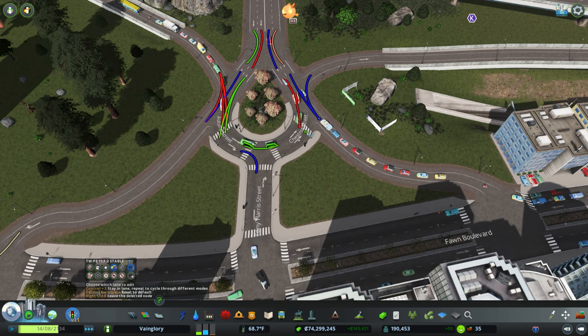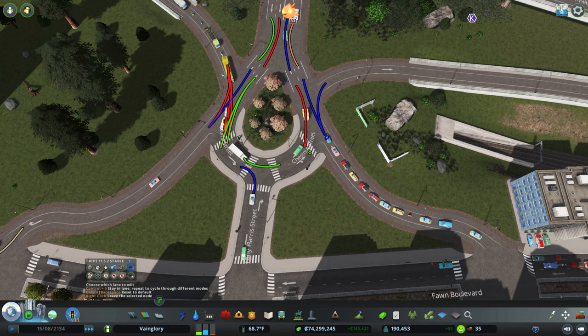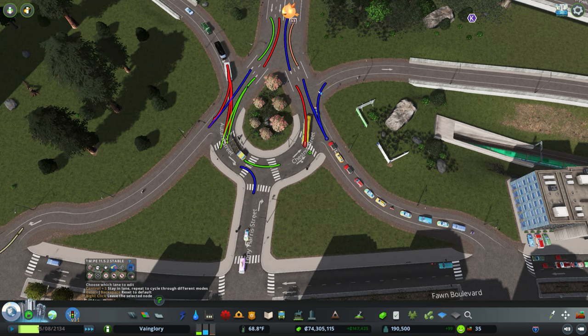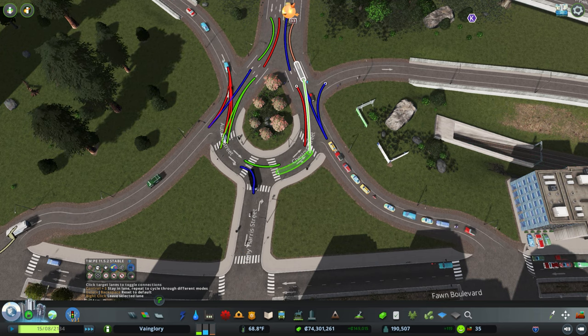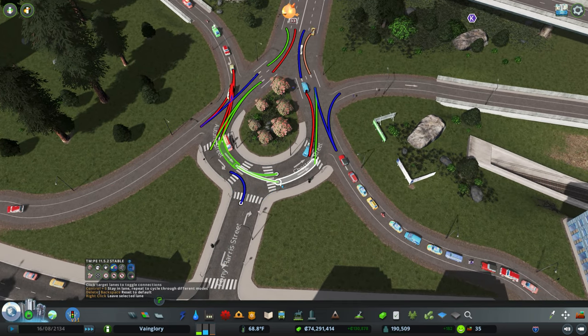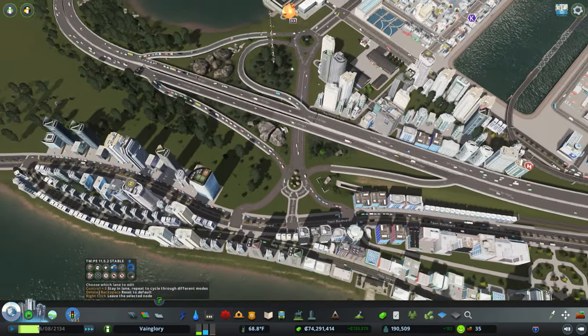That's going to prevent this side from using that as an exit lane. We need to make sure they stick to that, and do a little work here so we don't want them going up there. Those guys forced to go right, those guys forced to stay in that lane, these guys can have that lane or that lane. There won't really be anybody in this left-turn lane because nobody really turns that way — I've got it blocked. So if I say that's the only place you can go, then I can come over here and let them spread out, and maybe that'll help a little bit.